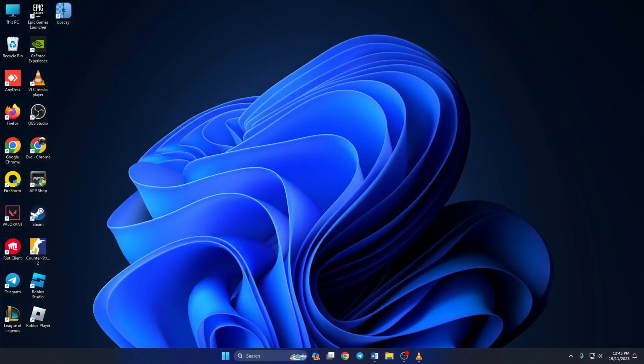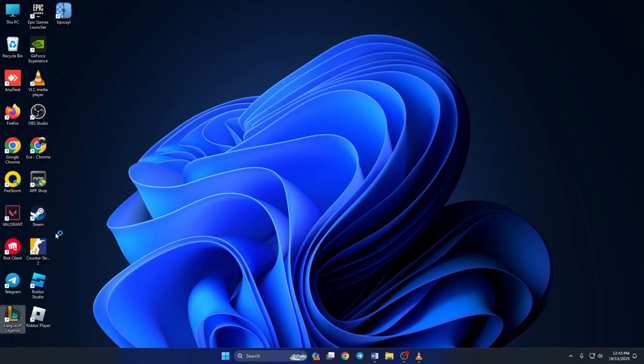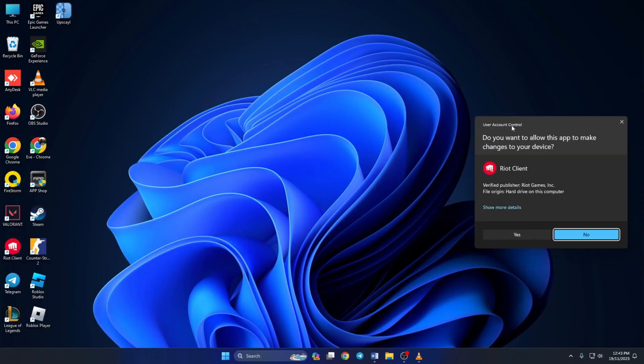Solution 3: if you still can't open the League of Legends client, run League of Legends as administrator. To do this, right-click on the League of Legends icon from the desktop and select Run as Administrator. Then click Yes to give permission. Now check if League of Legends opens up.